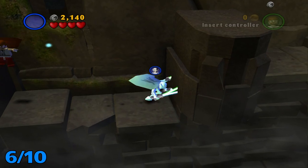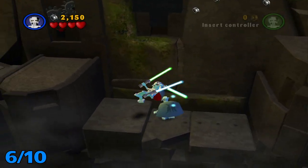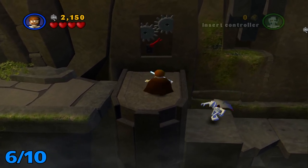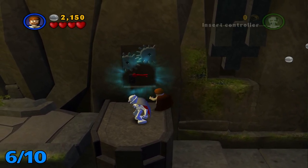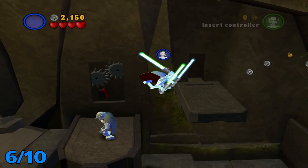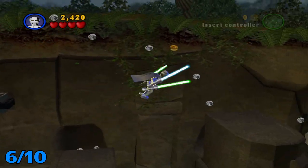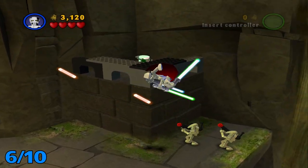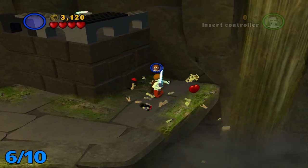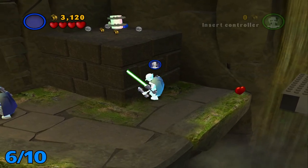What the heck? I'm supposed to use the Force on that, right? There we go. I don't know why that wasn't popping up. Now that we got that cleared, just head on forward over here, past this little golem-looking thing, whatever that is. Use the Force on this little castle-looking thing, and then hop up here.